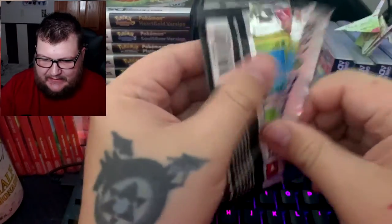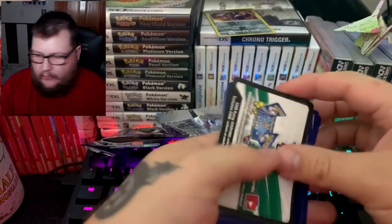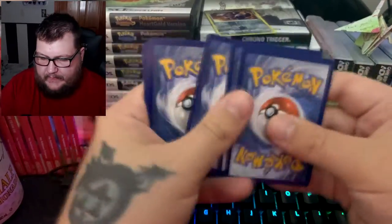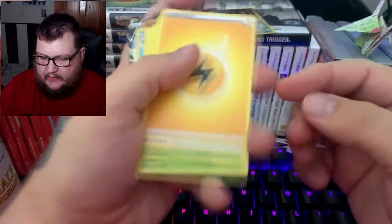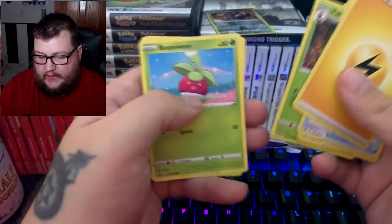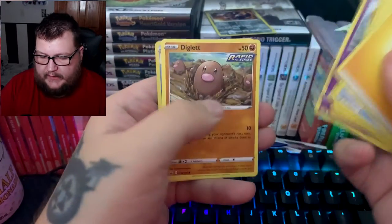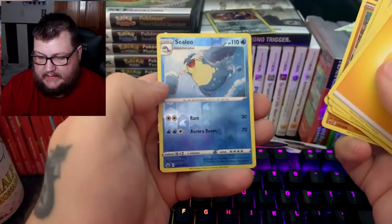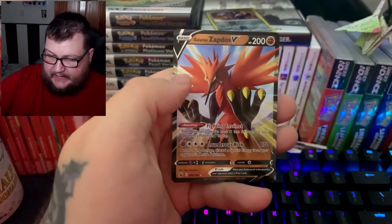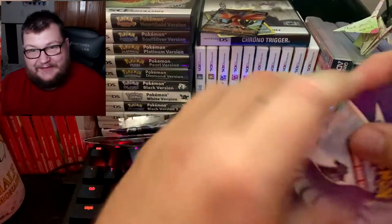Let's see if Articuno can bless us with something good. We got a white code card — that's a good sign. We got Chestnaught, Caitlin, Kakuna, Bounce Sweet, Snorlax, Kubfu, Inkay, Diglett, Clio, and a Zapdos V. We'll take that — it's better than anything else we pulled.